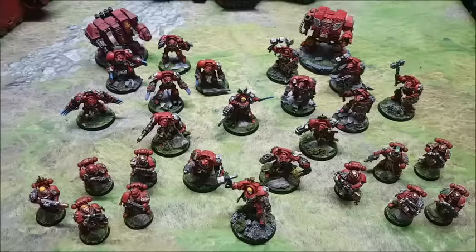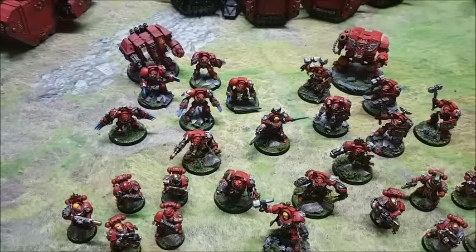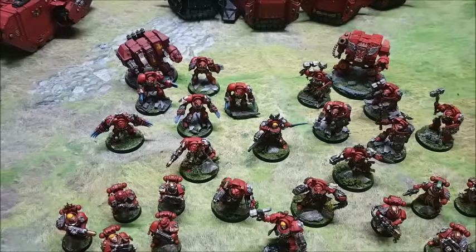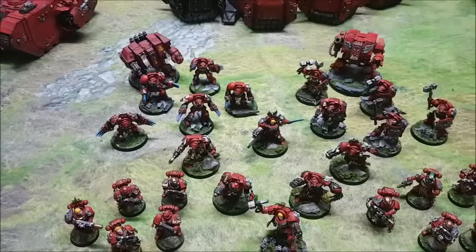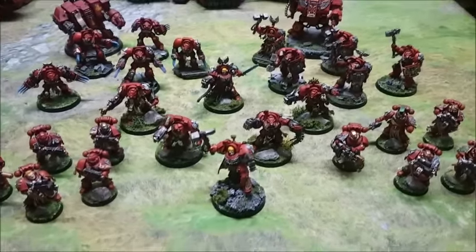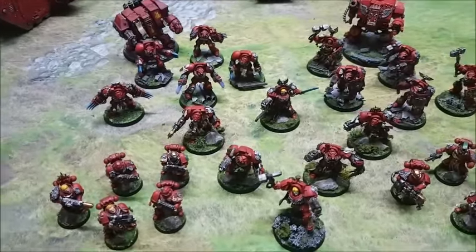By the time you add in Drop Pods for the Sternguard and the Furiosos, the requirements of the formation are: one Terminator Captain, two Furioso Dreadnoughts, and five units chosen in any combination from Terminators, Terminator Assault Squad, Vanguard, and Sternguard. This is everything I have painted up for my veterans, and we've got Captain Karlaen at the front there.